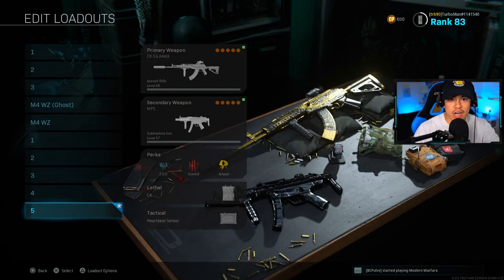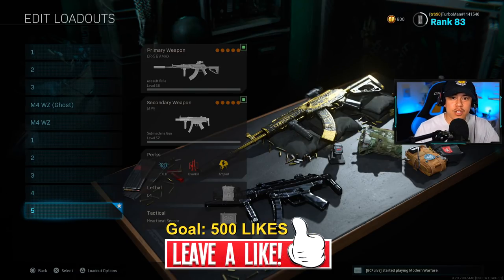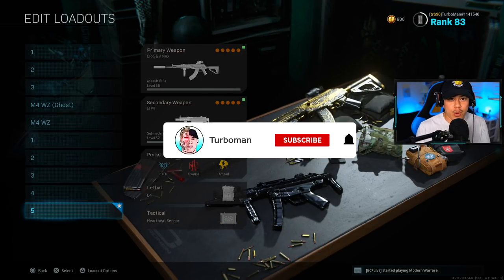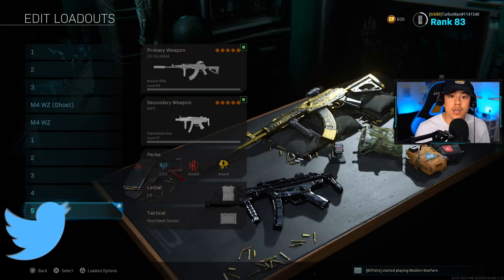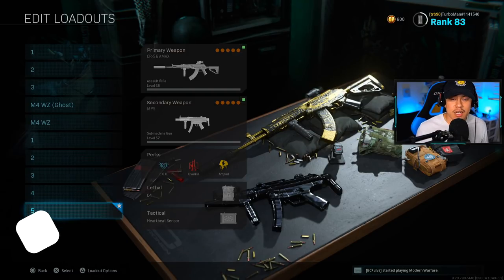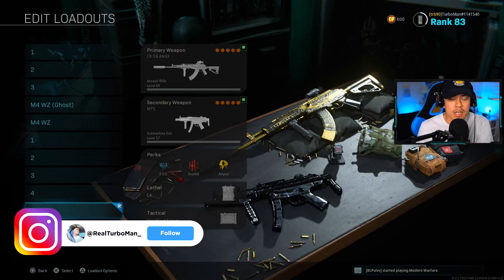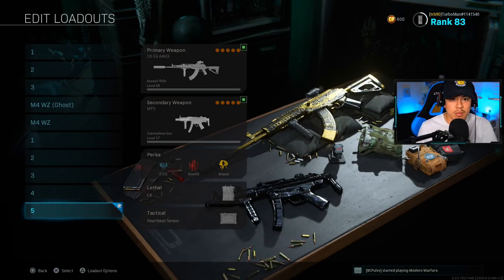Today we're going to be going over the top five no-recoil and fastest time-to-kill loadouts in Warzone that you should be using. If you find today's video helpful, let's try to hit a like goal of 500 likes. Make sure to subscribe and turn on notifications so you never miss a new video. I'm going to cover all the attachments for these loadouts as well as their recoil patterns, using a website that shows real data of how these weapons stack up — including time to kill and damage ranges.